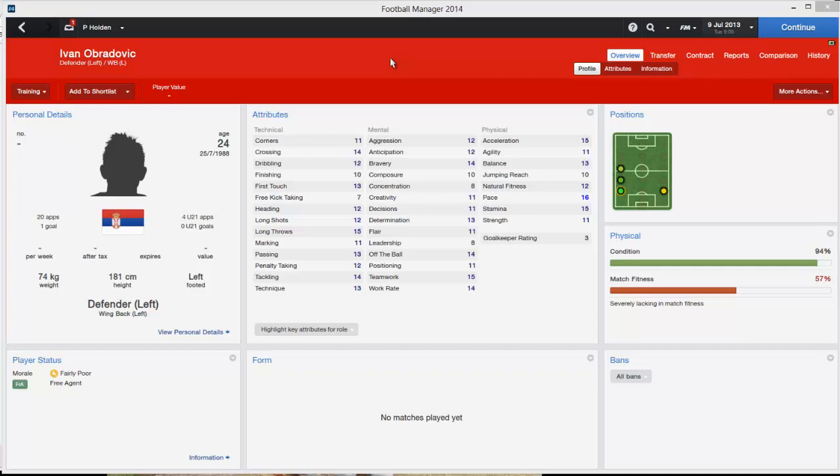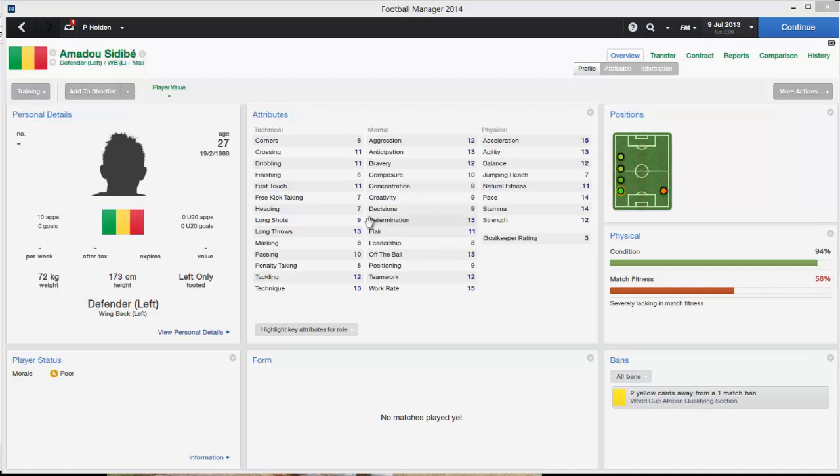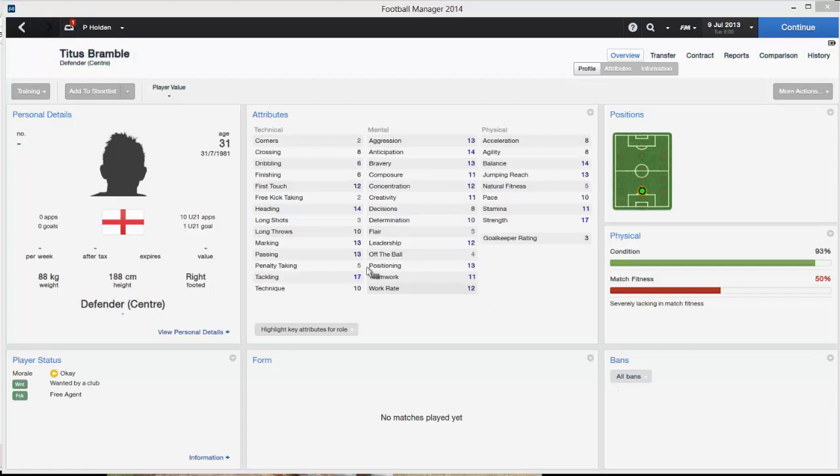Now we've got left backs. We've got a reasonably young left back, 24 years old — Ivan Obradovic, 20 caps for Serbia and 1 goal. Looks like a very good left back. Another 24-year-old left back is Charlie Fomen from Cameroon, who has 1 cap and looks quite good with decent pace. Next up is Amadou Sidibe, who plays for Mali with 10 caps. Decent stats — probably good for the Championship.